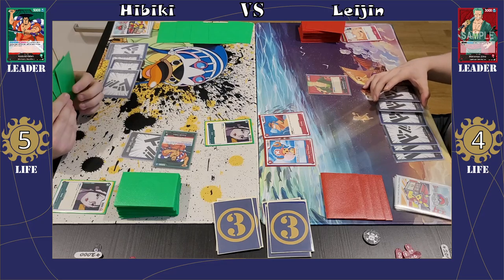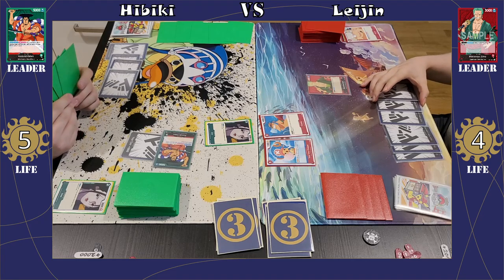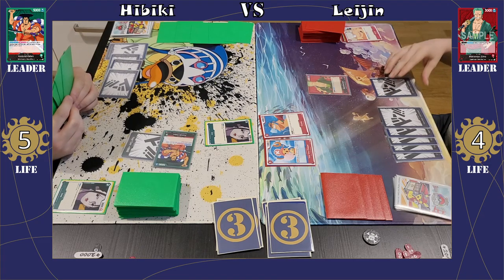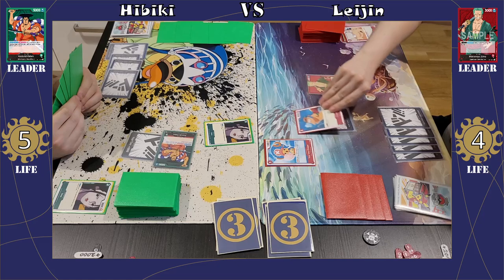Yeah, my goal is maybe to bait out the attack from the Franky, just because she feels like she wants to clear my board, and then be able to maybe grab a KO on Franky afterwards. But yeah, this is already not looking good — I'm off to a pretty bad start with the Odin deck here. Unfortunately, I do believe I have some of the higher-cost cards in hand that are useful in the matchup, so I might be able to turn it back around a little bit.